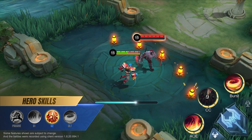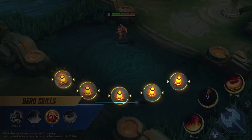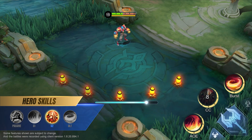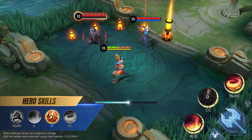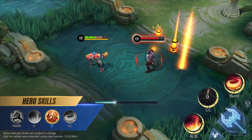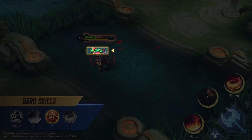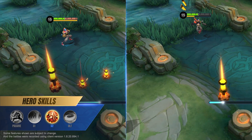Second skill: Fire Steak. XBORG shoots five Fire Steaks at the edge of the fan-shaped indicator and retrieves them after a brief period. Each Fire Steak deals physical damage to enemies in its path and pulls enemies towards XBORG. Any Ferraga supplies in their path will also be pulled to XBORG. While armorless, XBORG adjusts his Fire Steak launcher, increasing their range but shortening the distance between each Fire Steak.